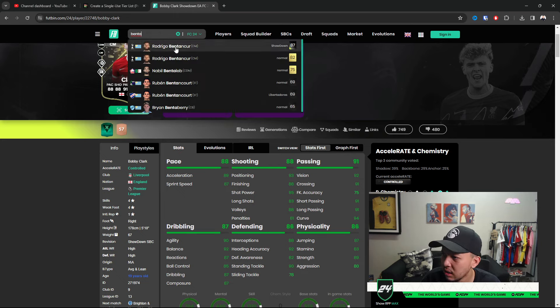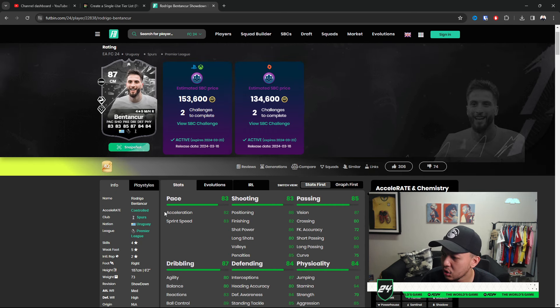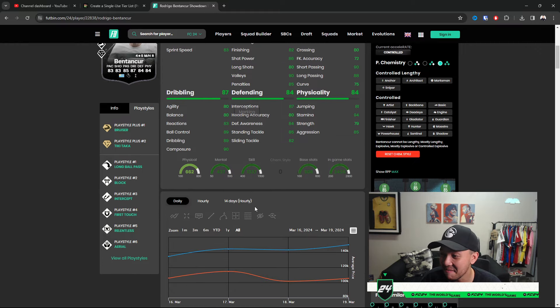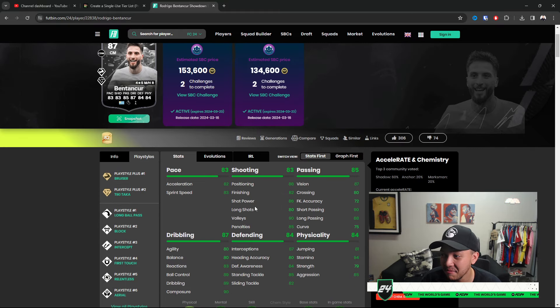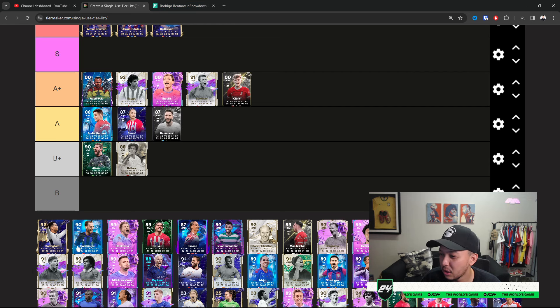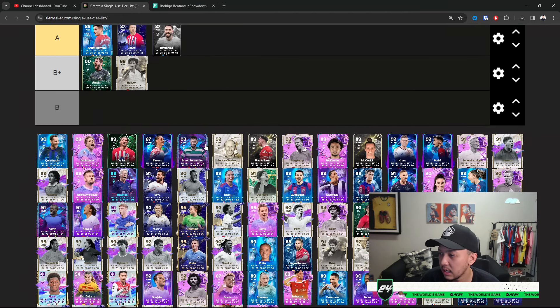Benton Core is similar to De Kock — they both have similar qualities. Benton Core is a little bit taller, so he'll be a bit more lanky. If this card got upgraded with the showdown, he'd be very close to A Plus; for now I'm placing him at A — nothing great. Bellingham, come on — absolute beast, definitely Top Tier.